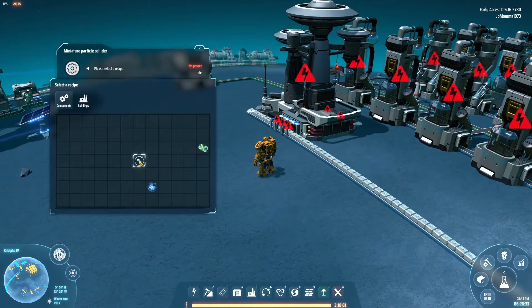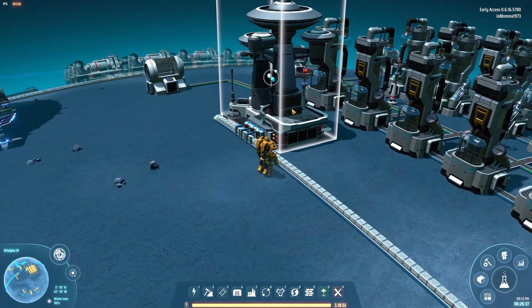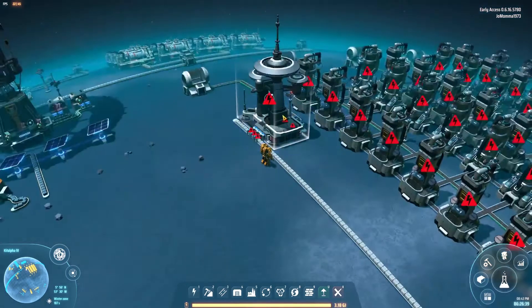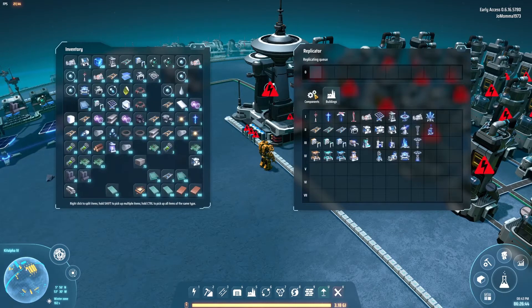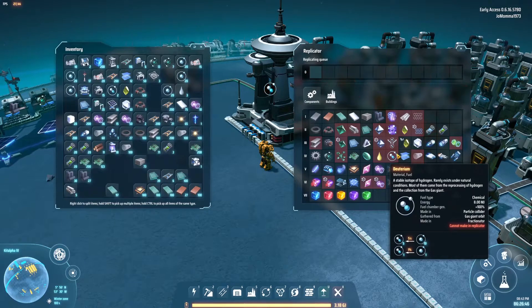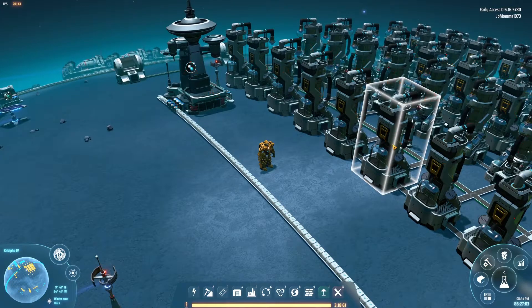Let's go ahead and set the recipe right now. We're going to create deuterium. This consumes about 12 megawatts. I thought it takes 5 hydrogen to create 1 deuterium, but let me double-check. Actually, it takes 10 hydrogen to create 5 deuterium — so basically a 2 hydrogen to 1 deuterium conversion rate.